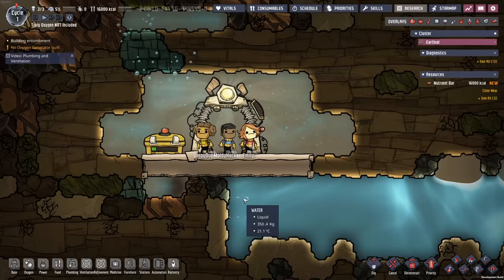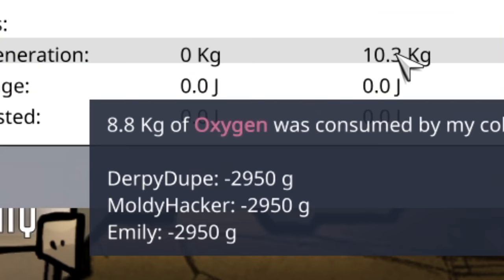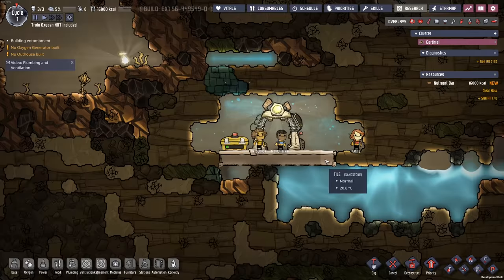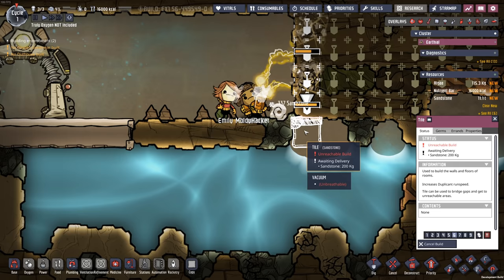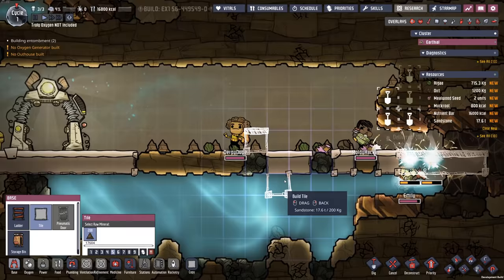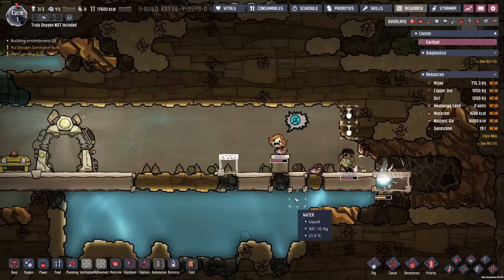Look at these dupes sucking down all their oxygen. If we take a look at our colony report, we can see that yes, indeed, we are consuming the oxygen at a fairly frightening rate. So we need to get to work quickly. These dupes are going to dig out very, very quickly over here, and I'll try to build up a little bit of floor tile just so we don't drop a bunch of stuff where it doesn't need to go. Emily is already showing signs of running out of oxygen here.